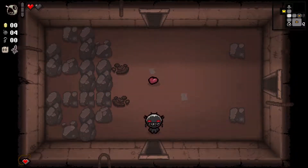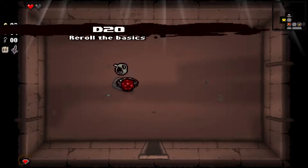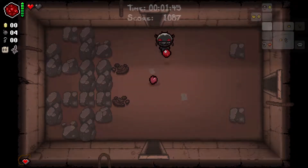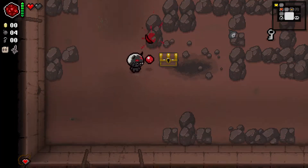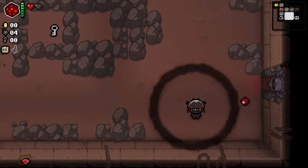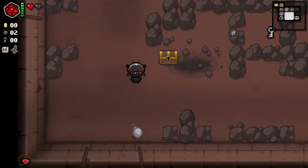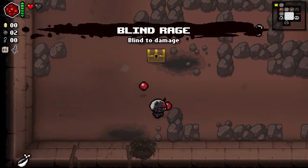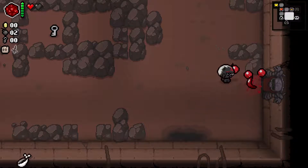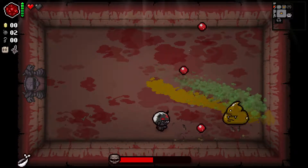Remote Detonator gives you some advantage, but it's not anything spectacular. It doesn't give you more bombs, more consumables, more damage, more tear rate, flight, or the ability to traverse rocks — it just makes a certain mechanic different. For that reason I don't think it's a good item to keep. It's okay in niche scenarios, and if you have no other spacebar items you'll keep it since there's no reason not to. When you pick it up it does give you five bombs, and usually that's the only thing it's good for.